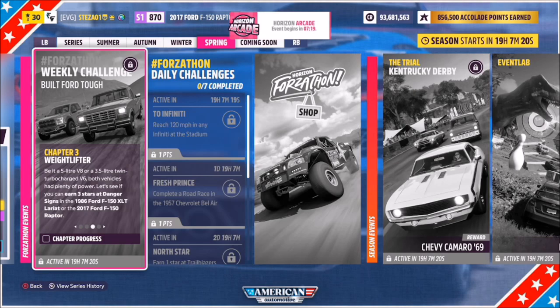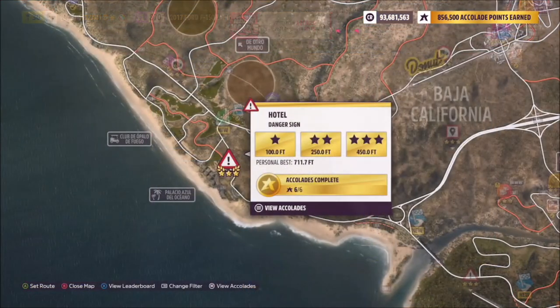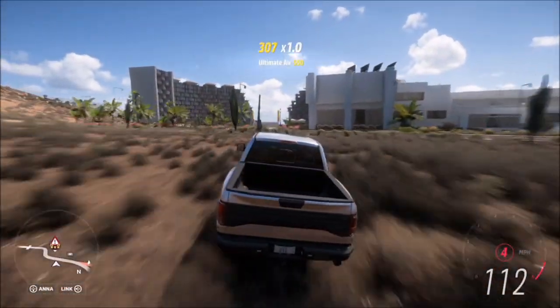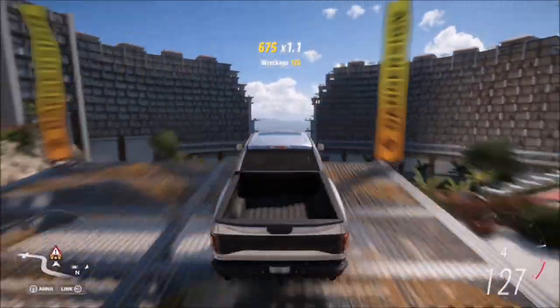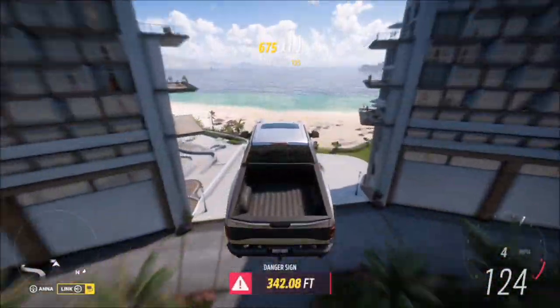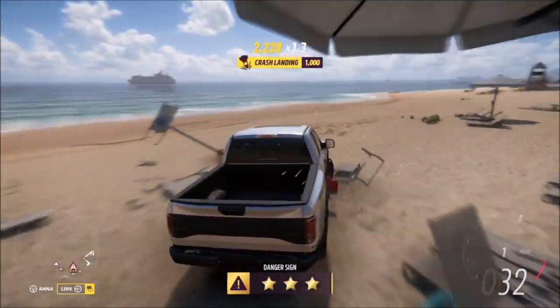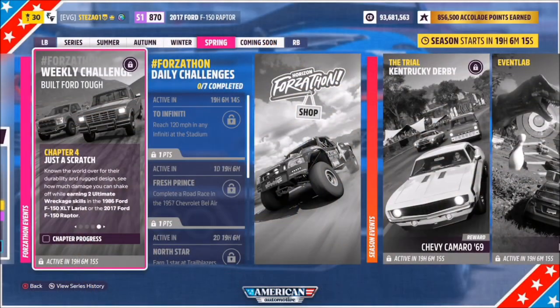The next challenge wants you to earn three stars at danger signs. To do this, head over to the hotel danger sign, which is where I'd normally do these challenges. Three stars on here is only 450 feet, so as long as you hit that jump at over 110 miles an hour, you'll smash the three-star target. You don't have to get three stars in one run — it can be done over a couple of runs, as long as you get a final total of three stars.